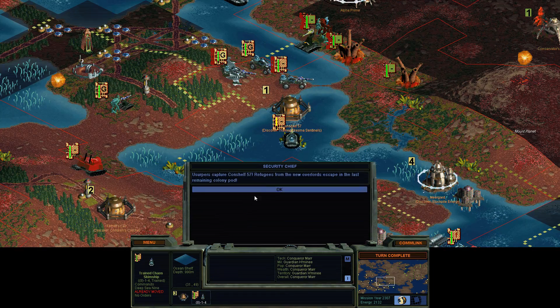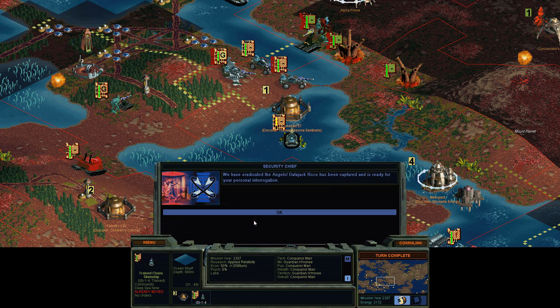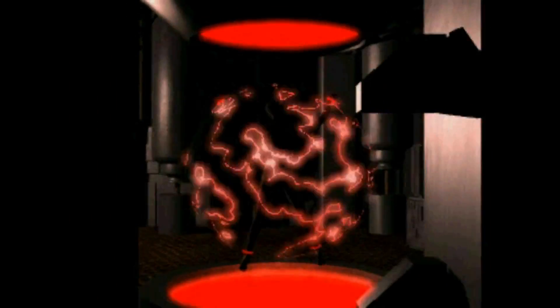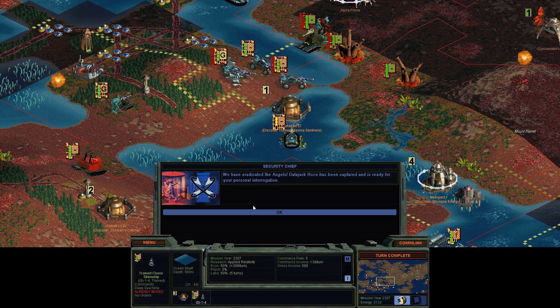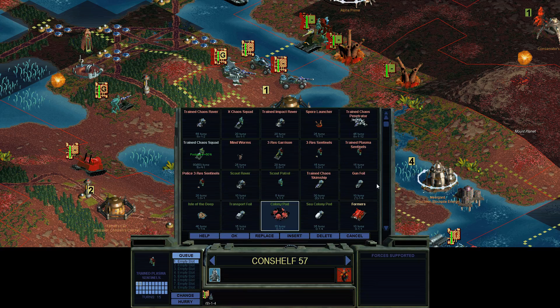Yep. Is that it? She escapes in the last colony pod — you're not allowed to escape. I actually eradicated them. Between the Usurpers and the Caretakers, going to their territory was a bad idea. Bye-bye girl. That's it. And there you go, folks — almost out of humans. We've almost got them all. Gotta catch them all, guys.